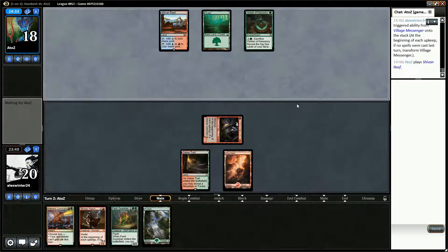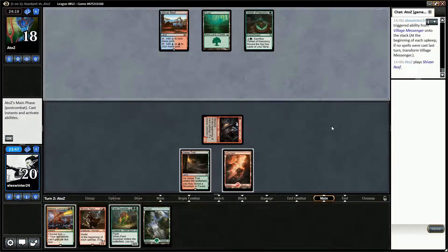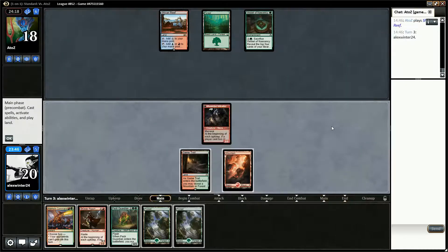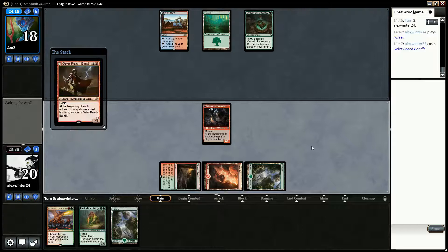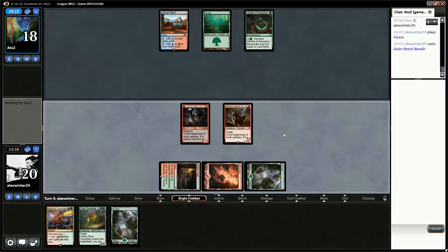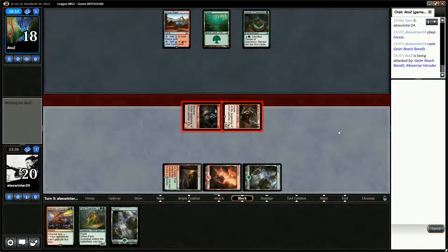Before sideboarding we don't have Spirit of the Hunt obviously, so we have to look to be as aggressive as we can. They don't play anything on turn two. It's nice that we've drawn the fourth land, which means we can play Pack Guardian on turn four. Hopefully draw another land so we get the Wolf token as well.